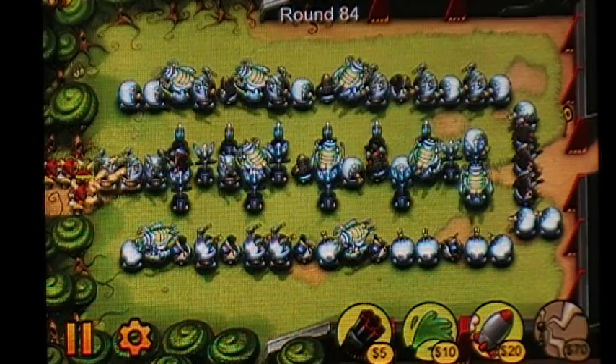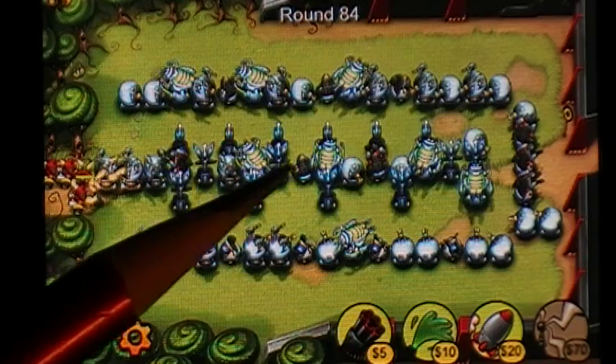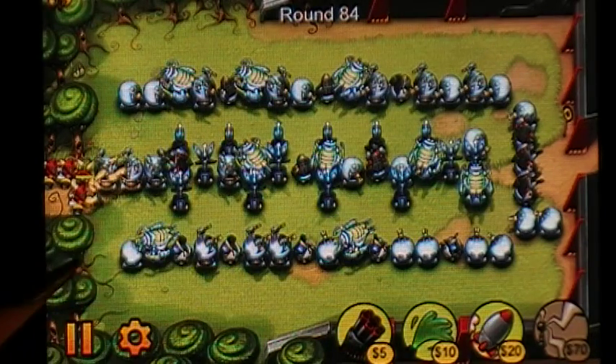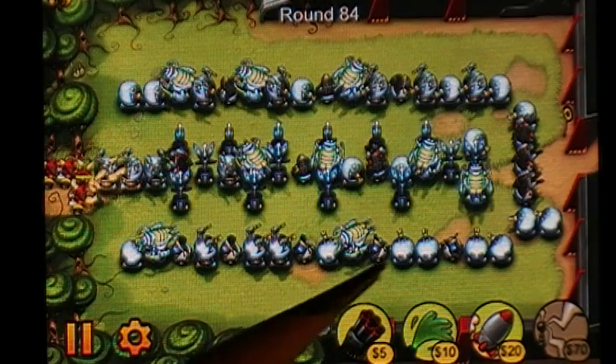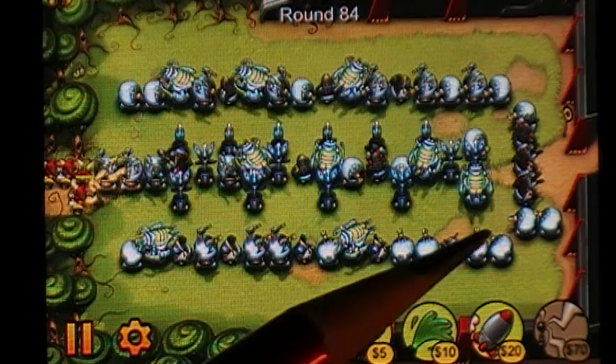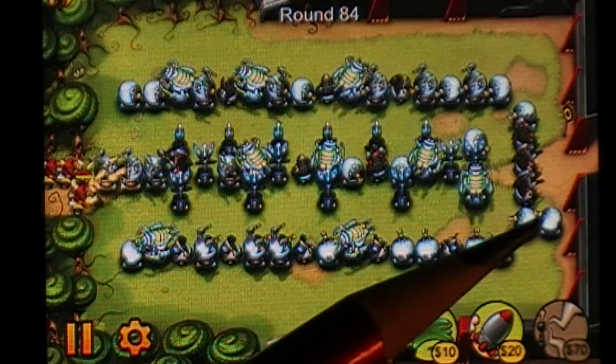Here's the beginning of the Endless Maze construction. First I start a line right down the middle. I just use the guns because they're cheap and then upgrade them later. Then we start another line down here and build this U shape. This next block here is the important one.